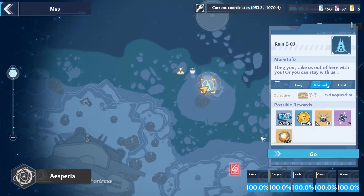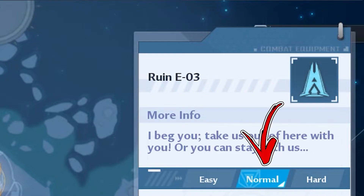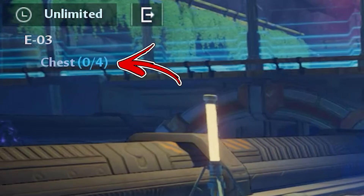In the central upper side of the warren area you can find a ruin called ES03. Entering inside it in the normal difficulty will require from you to find 4 chests.